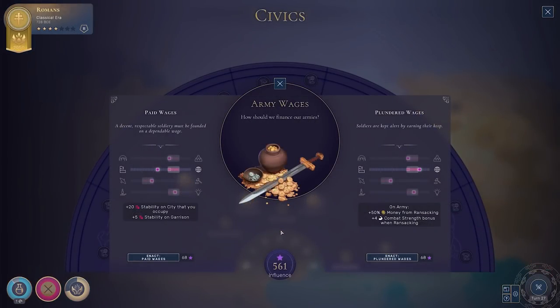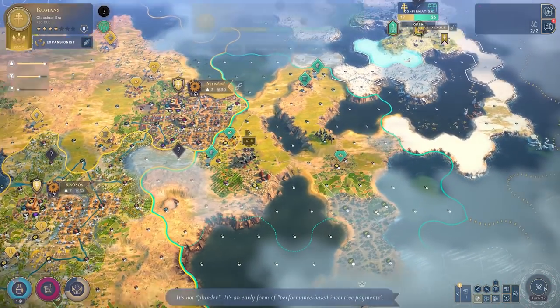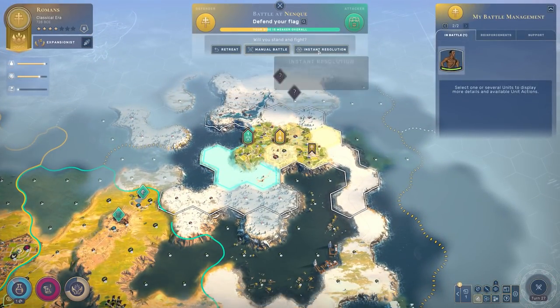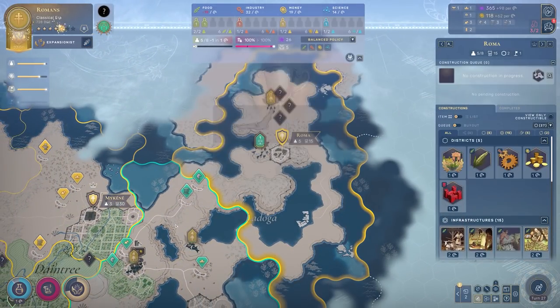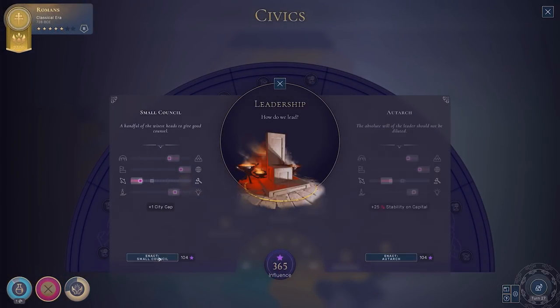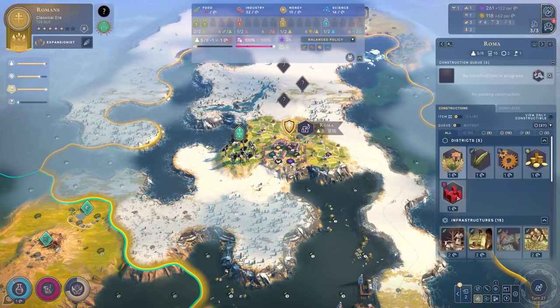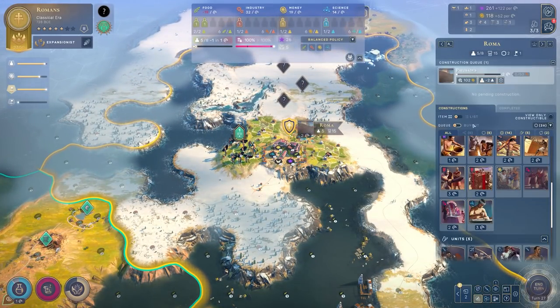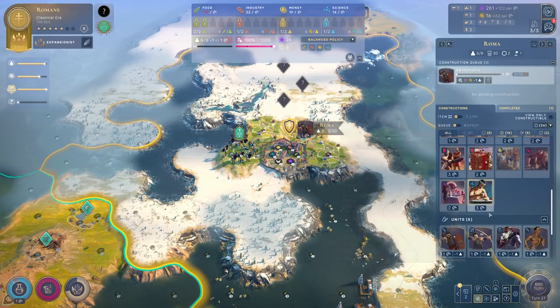Kia ora everyone and welcome back to Humankind. Today we have some very exciting news alongside the Fabius Maximus update — previously the October patch update, now the early November patch update. We have some big news today: modding tools in beta are coming to Humankind, and they are coming out as a beta version when the Fabius Maximus update releases, expected within the first week of November.